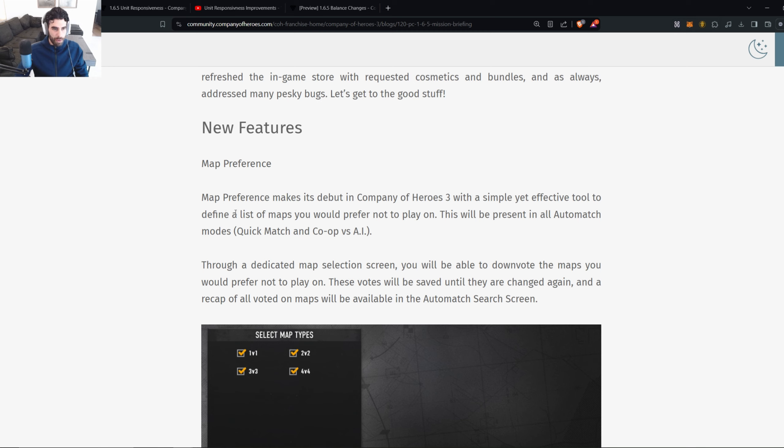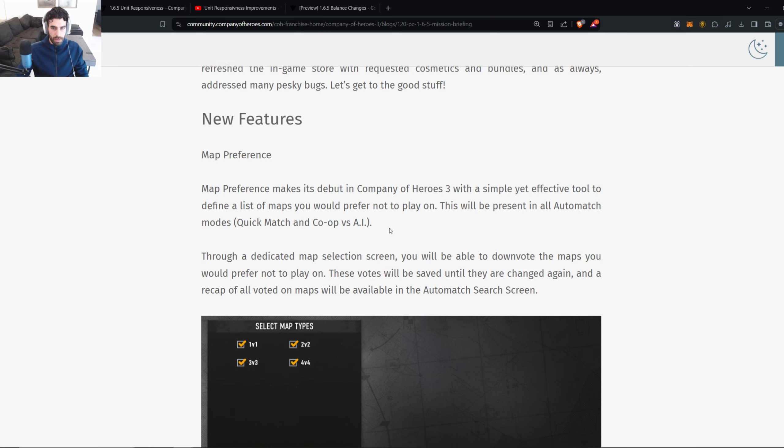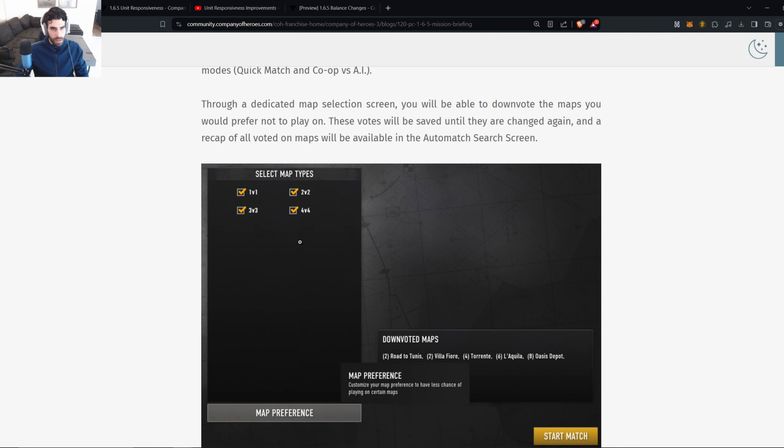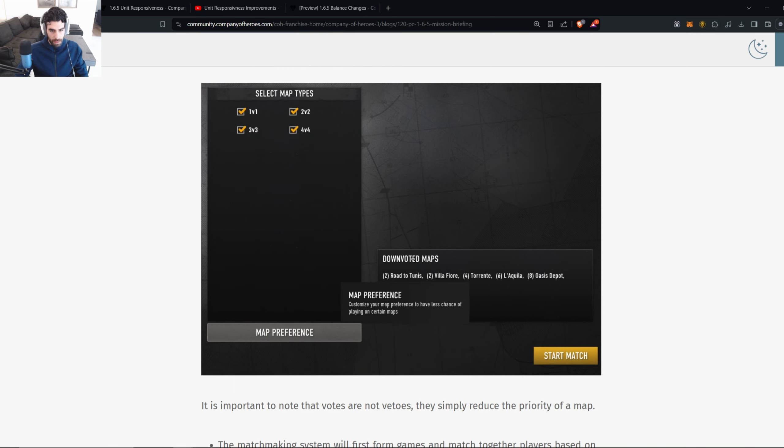New feature: map preference makes its debut in Company of Heroes 3 with a simple yet effective tool to define a list of maps you prefer not to play on, available in all auto match modes. Through a dedicated map selection screen you'll be able to downvote maps you'd prefer not to play. These votes are saved until changed, and a recap of all voted maps will be available in the auto match search screen.